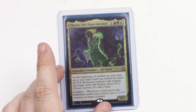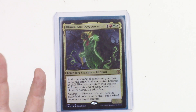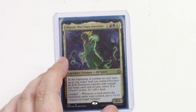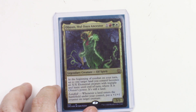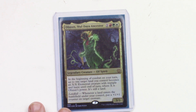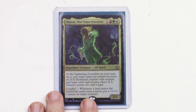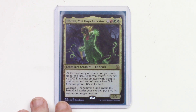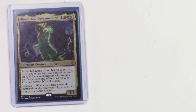We'll go over what everything does, starting with Obun. He is a 3/3 and he is a pre-con commander — he came in a pre-constructed deck, but I've completely overhauled it since then. At the beginning of combat on your turn, up to one target land you control becomes an X/X elemental creature with trample and haste until end of turn, where X is Obun's power. It's still a land. His landfall ability puts a +1/+1 counter on target creature whenever a land enters the battlefield under your control — naturally you'd want to put those counters on him to get a really big land creature. But that's not the main thing in this deck, though it is a cool thing.